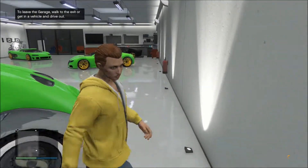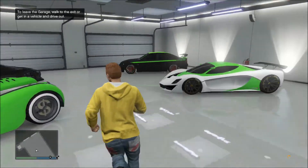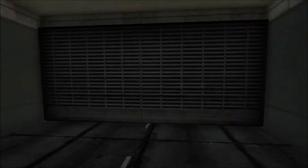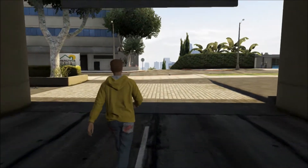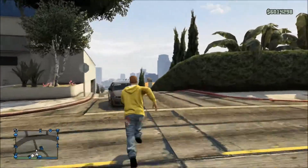No vehicle can be outside when you do the money glitch, so don't grab any vehicle when you're inside your garage, just go outside. When you go outside you want to get the nearest random car, because you can't drive around with your own car.